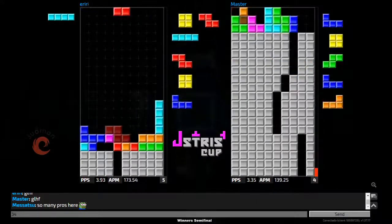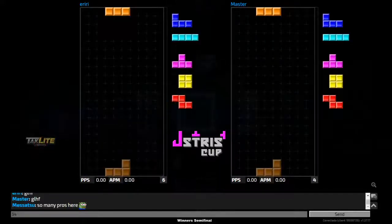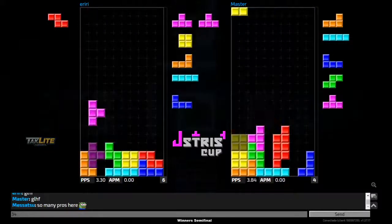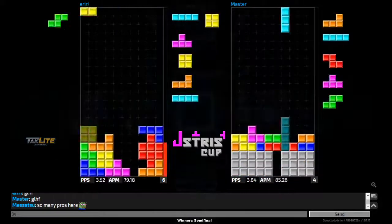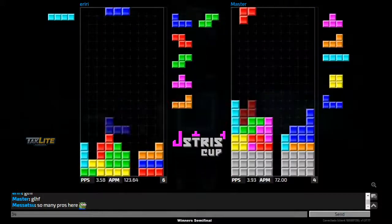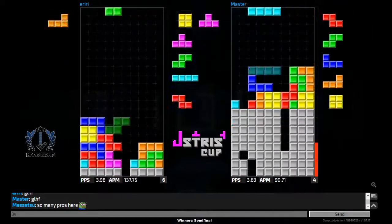Maybe iriri could have done an imperial cross but it might have been a bit too risky at this speed. Iriri takes the round — 170 APM, over 3.7 PPS. Iriri getting the T-spin double with a nice clean 9-0 stack there.